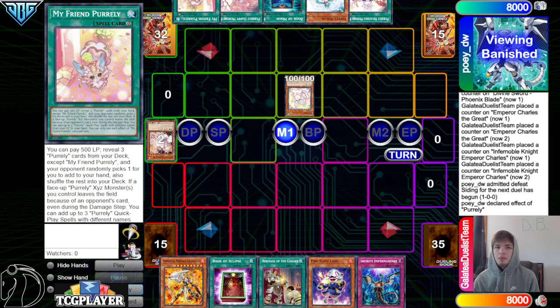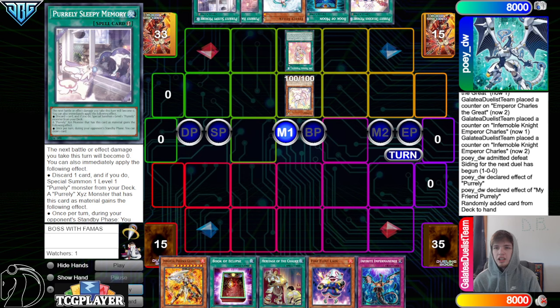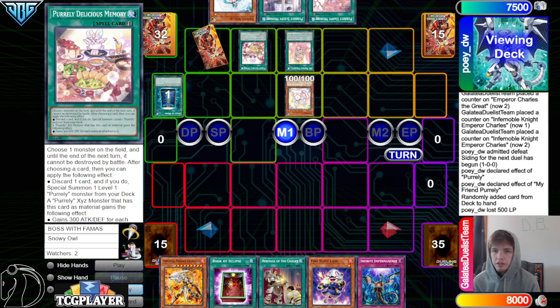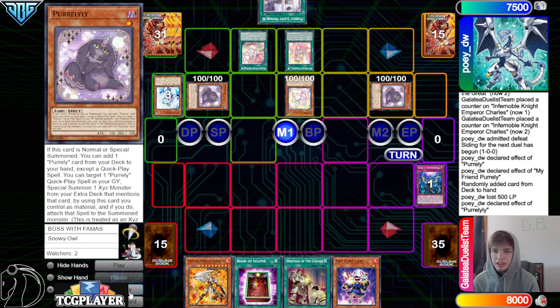They summon Pearly, effect, hit My Friend Pearly as the third card, put the others to the bottom, activate My Friend Pearly, pay 500, and then reveal three Sleepy — get one in hand. Activate Delicious Memory now, discard Book of Moon, bring out Pearly, Pearly Effect, chain Imperm on that, activate Happy Memory, discard Valor, summon Pearly, and then Pearly Effect on Delicious, then upgrade.